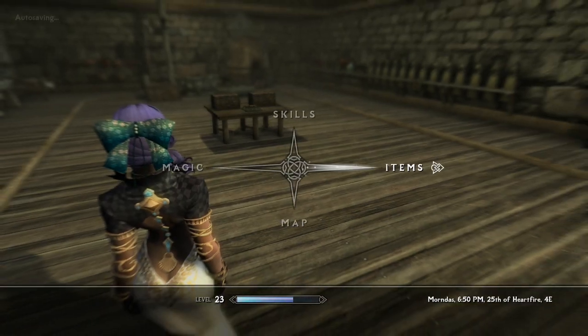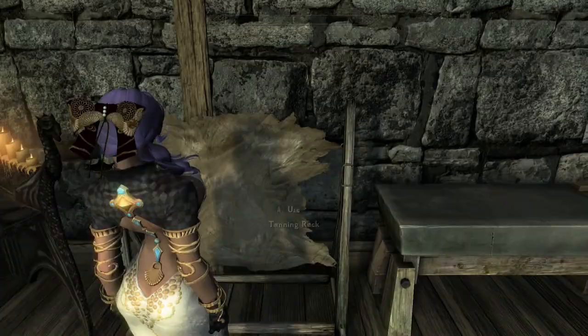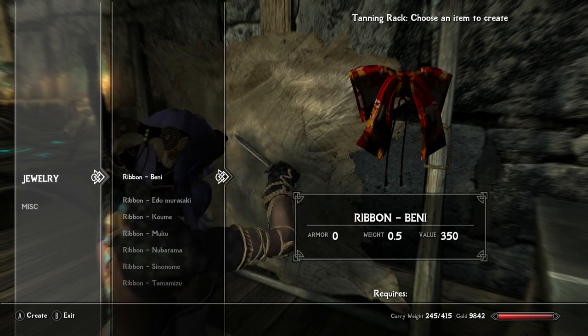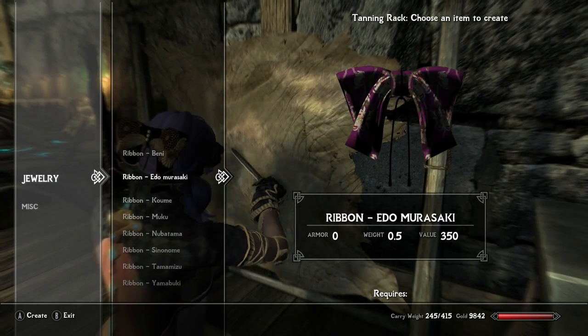We've got blue, we've got red, we've got pink. Simply come to a tanning rack to get them — you don't need anything to make them. There's pink... it's like pink is purple.